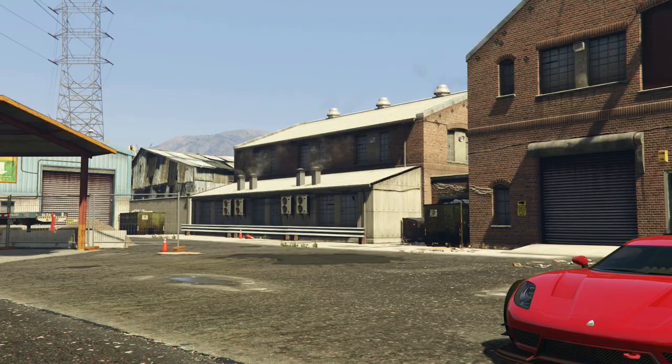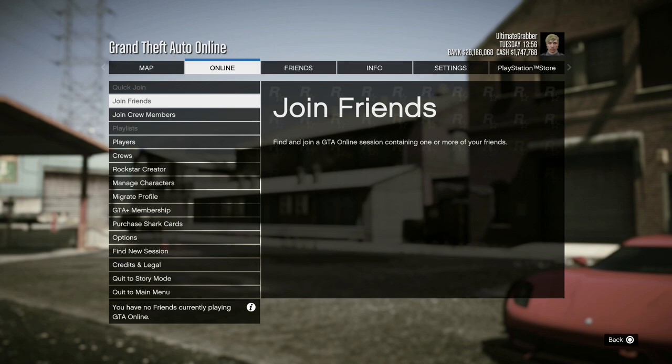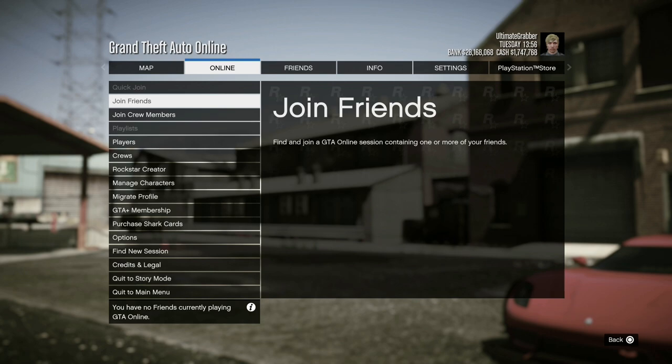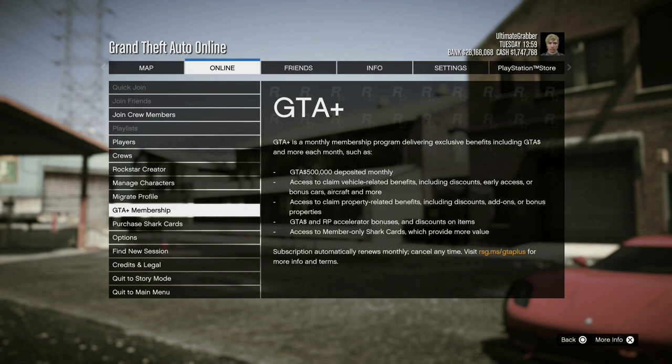For the first alert you want to accept it, and for the second you want to decline it. Then your screen should be frozen. Just go on your map, go down to GTA Plus, and then exit out of it. If you're on PS4 or Xbox One, just go on the Starter Pack and do the same.